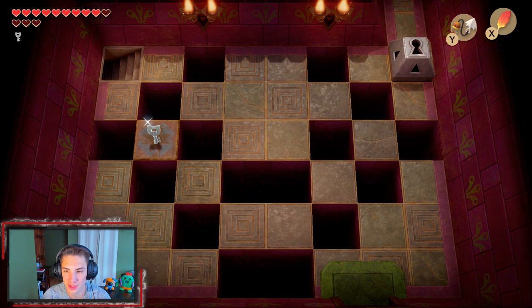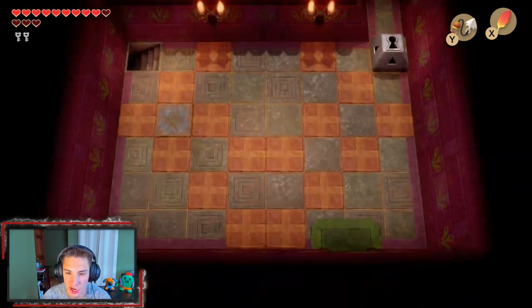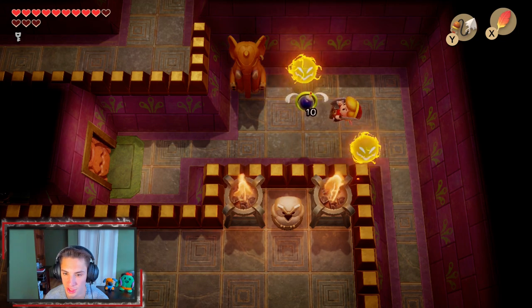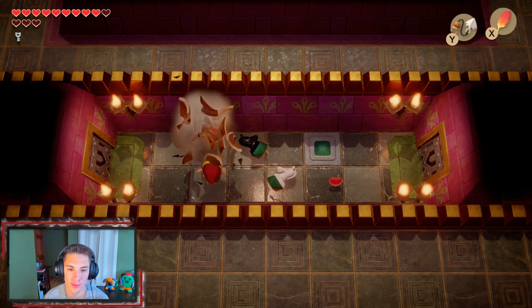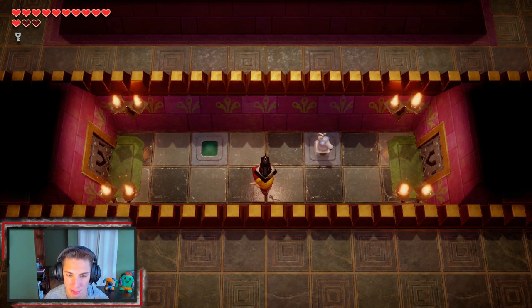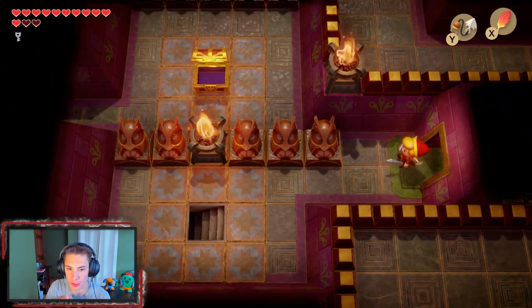We've got Roc's Feather out. We hop and make our way. We actually want to head this way first, open up this little thing with a small key, and make our way up here with the big elephant. We head up through this chest area and figure out which way the chest pieces are going to bounce by looking at which direction their faces point. Throw it diagonal that way, which unlocks the door. We check the map — this is the path to the boss, so we're going the right way.